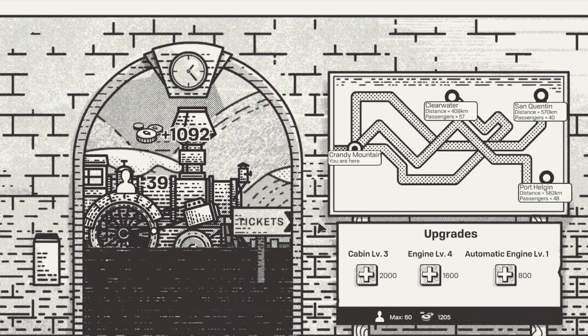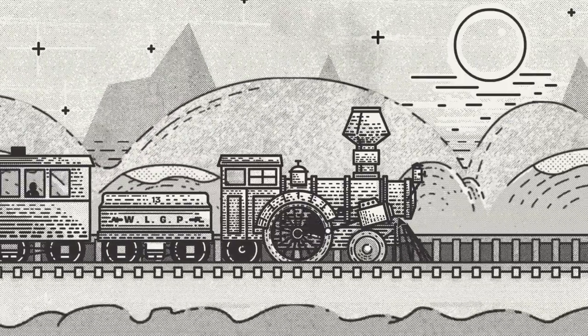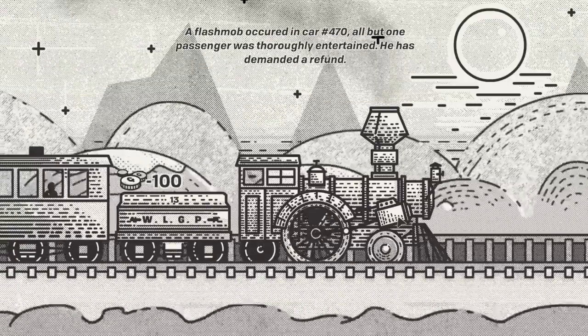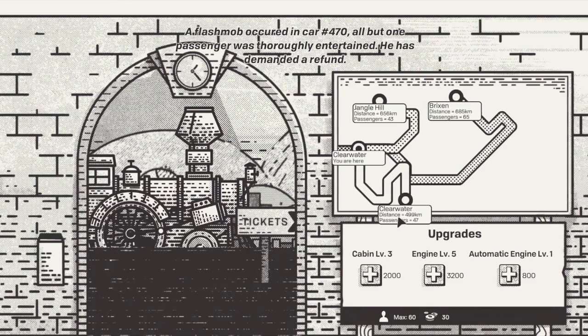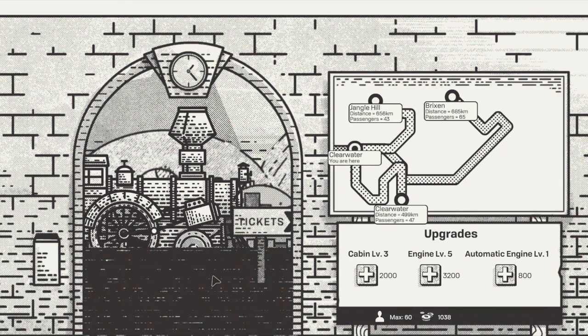Made a thousand bucks — buckaroonies! Okay, where are we going now? We're at Candy Mountain. Options are Clearwater, San Quentin, Port Hill, Green... full power. Actually, what is the wheel arrangement on that thing? Flash mob — okay wait, what is that wheel arrangement called? Give me a second.